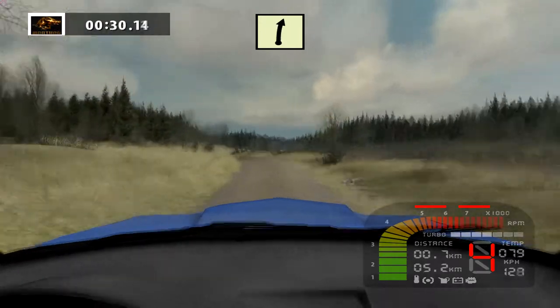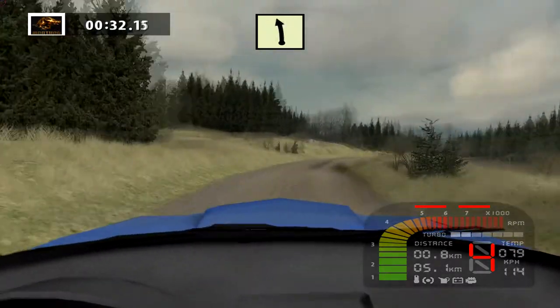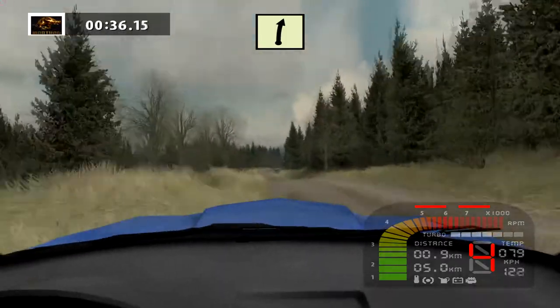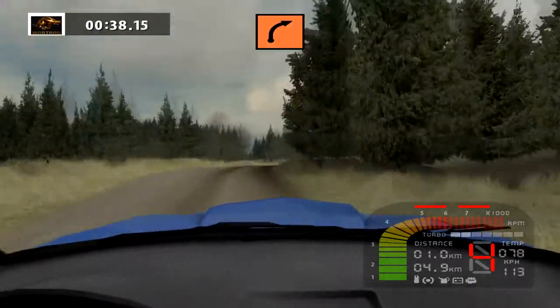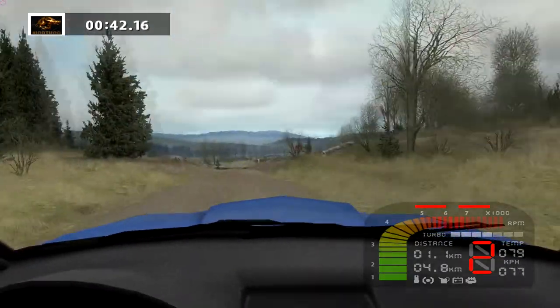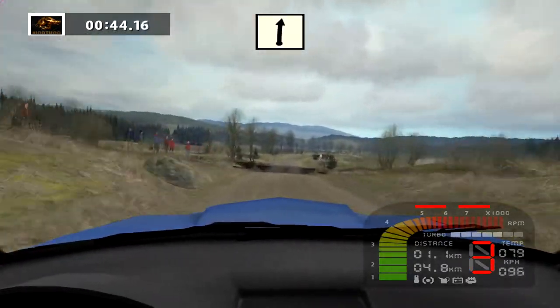Calling the pace notes: easy right 20s, easy right cut 50, easy right cut 40, right 70. Getting down over these bumps — 90 degree turn — getting it nicely turned in and there's the bridge.